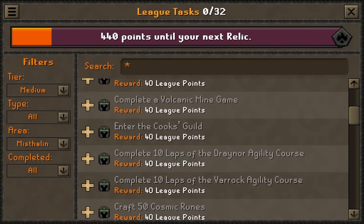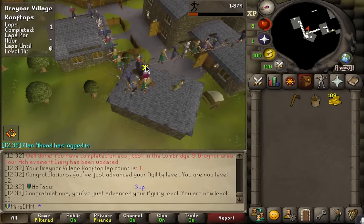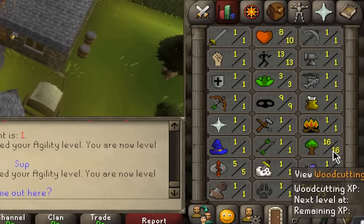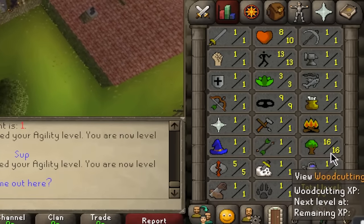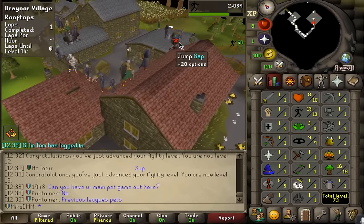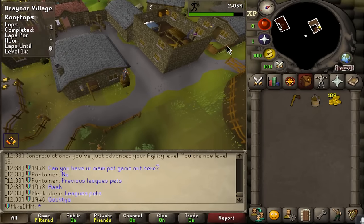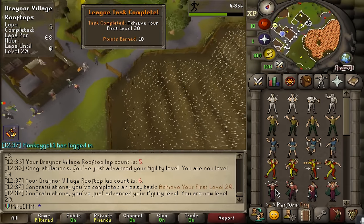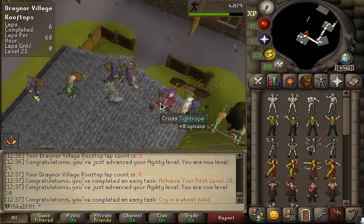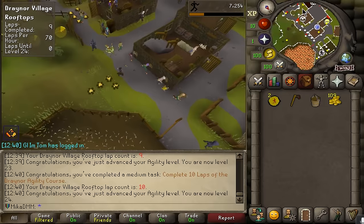10 laps of Draynor agility course - I'm down to do it. At the start of leagues it can be quite chaotic deciding what to start with. We made our way to Draynor; I'll do 10 laps and stay until I see a mark of grace to complete a couple of tasks. I also quickly got level 16 Woodcutting just by chopping regular trees. Whenever I don't know what task I'm doing next, I just go chop trees - everything goes directly to bank.